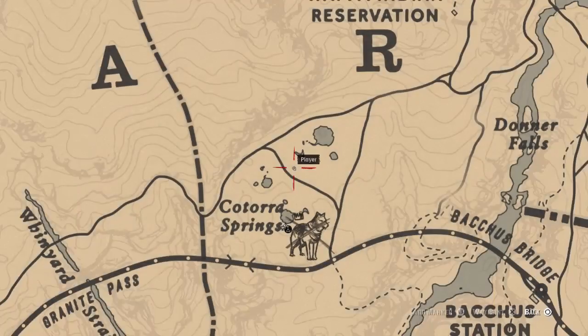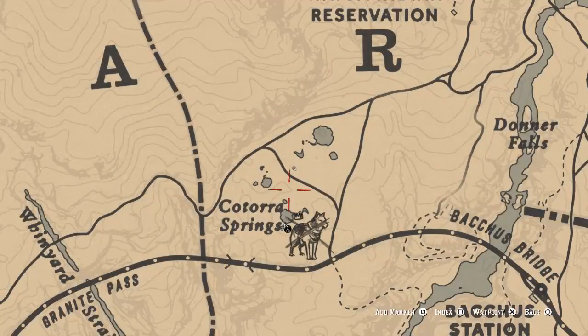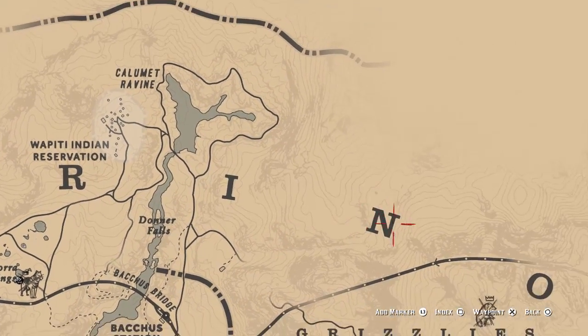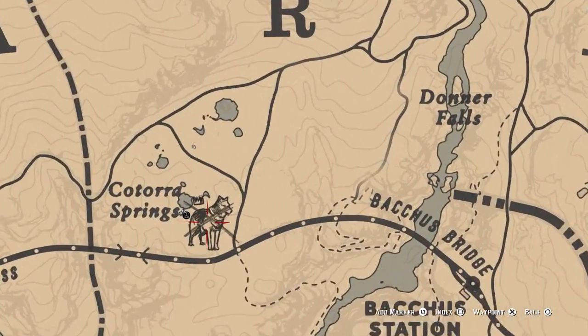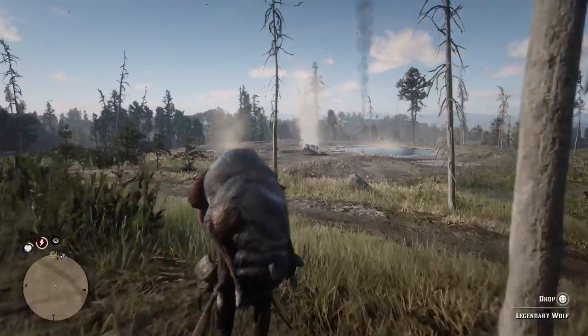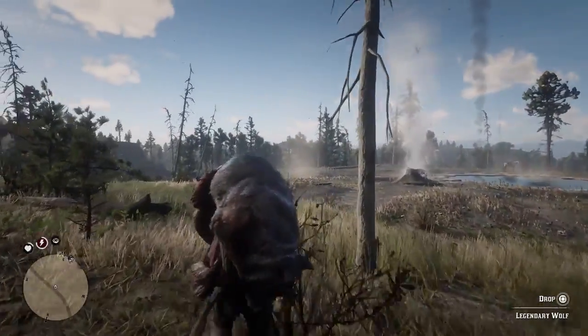On the map, it gets crossed out once you've hunted him. For instance, I hunted the bear right at the start of the game and the bear is crossed out over here. Before you've hunted them, they won't be crossed out. So we have done our wolf now — not quite the elegant hunt I was hoping for, but I'll take it. I actually expected him to kill us there, but we got those headshots in.